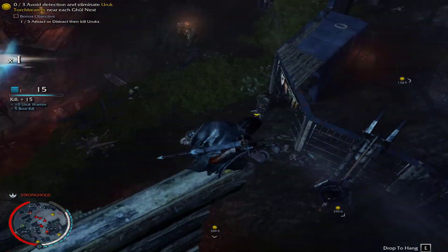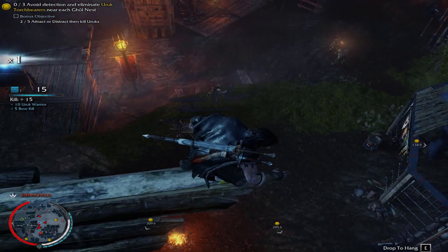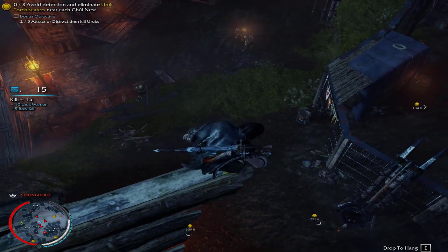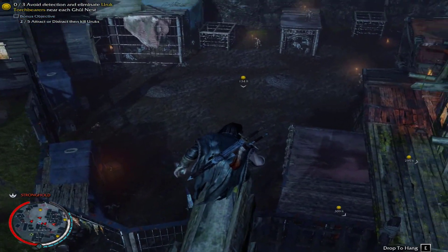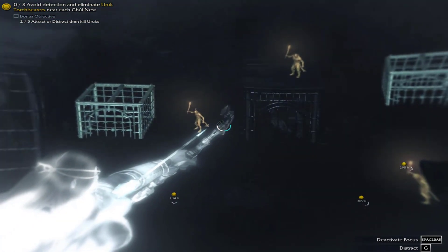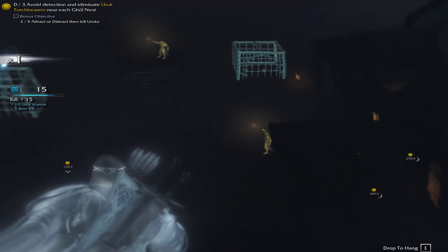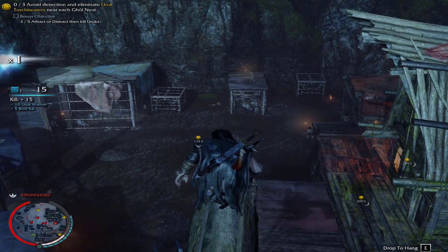Stop — you're breaking the game sequence. You didn't activate the event. Let's look at the top objective: avoid detection — check. Eliminate Auric torchbearers near each ghoul nest — check. It doesn't tell you to go there first, so I say that is bullshit.